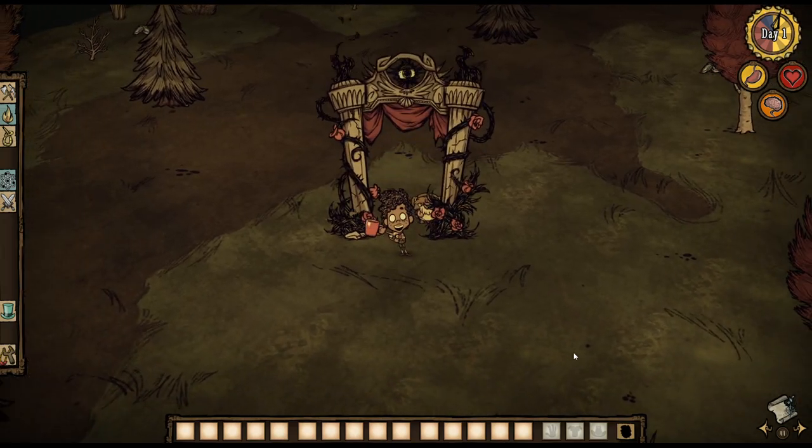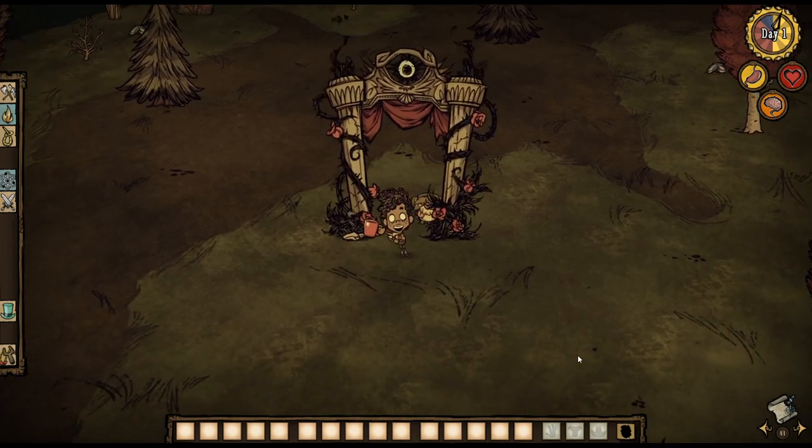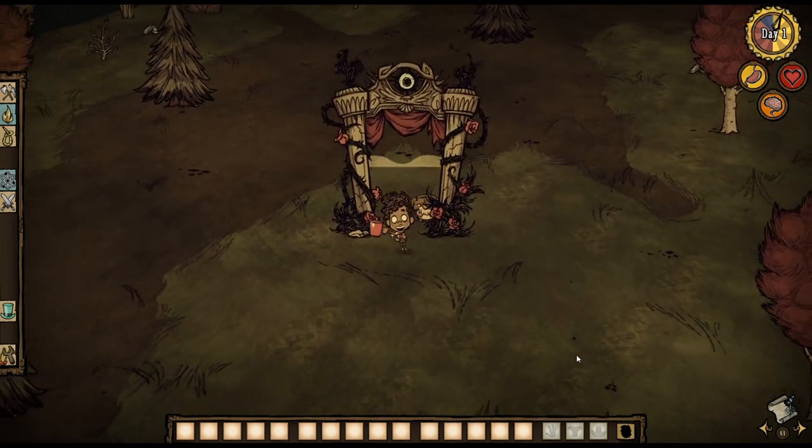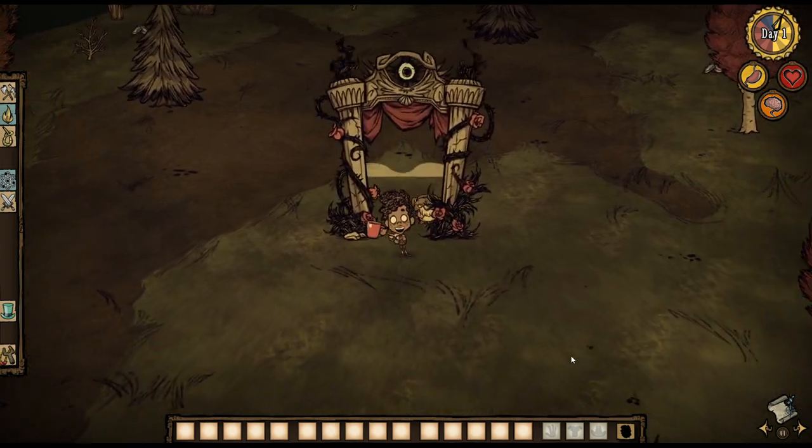Hey, what's going on guys? It's Dean here bringing you guys a Don't Starve tutorial on how you guys can get started on a new world. So the number one very first thing we're gonna do is set up a base. We're gonna get crockpots, we're gonna get an alchemy engine, we're gonna get everything set up.